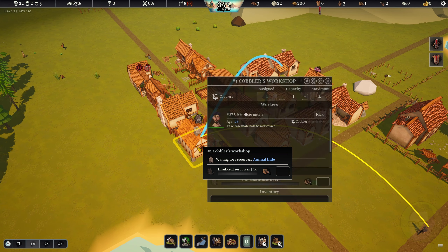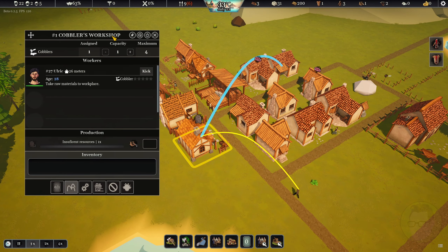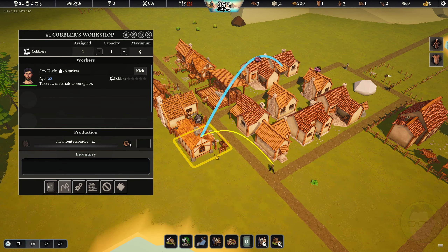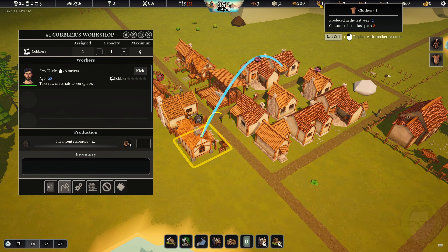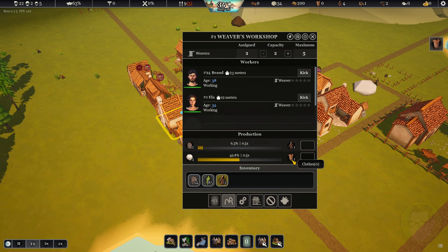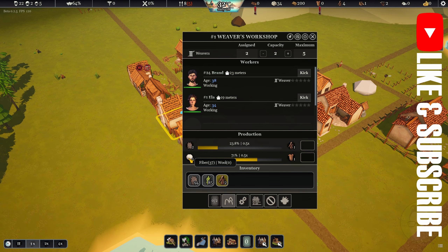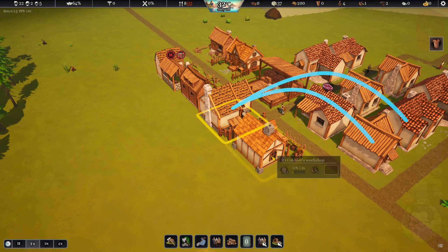They're producing, but this guy is not producing yet because he has insufficient resources - which is animal hides. But we have 241 animal hides in there anyway. I think it's more because he's just sitting in his hut doing nothing. There he is - he's coming in to start making shoes. Coats-wise, we consumed five last year and we consumed eight of those last year. Clothes are probably the big thing because they've got to produce the fibers and stuff like that as well.